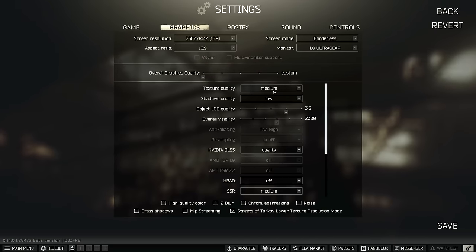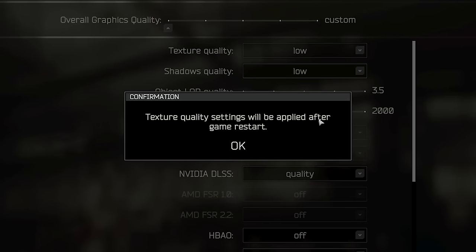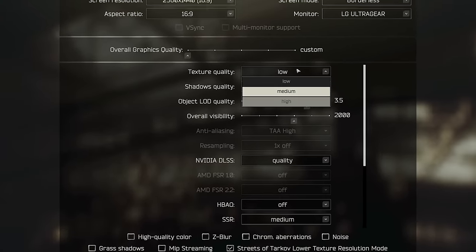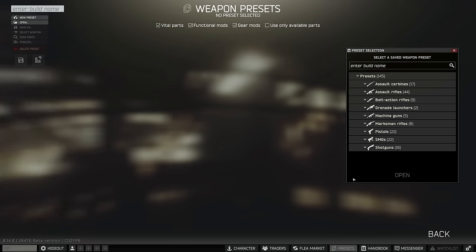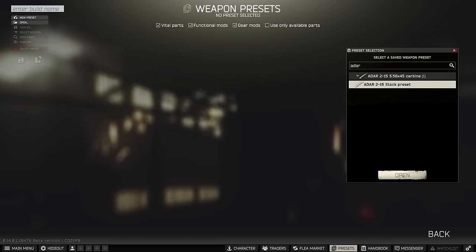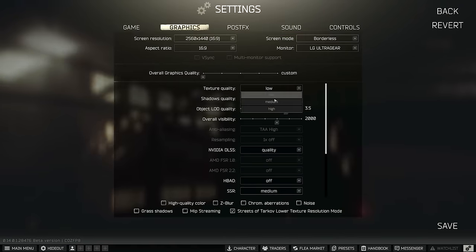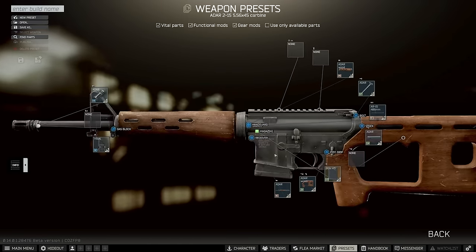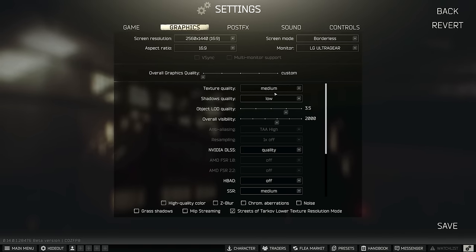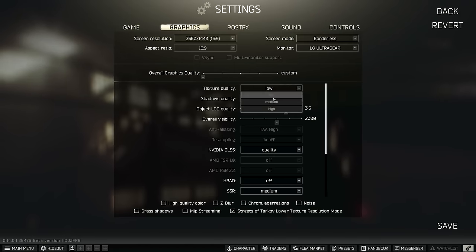I want to show you about texture quality - it does say that texture quality settings will be applied after a game restart, but this is actually not true. You can see this in the preset system: if I leave it at low and open up an ADAR in the presets, we can see the textures are quite pixely. If I go into settings, change this over to medium, save, and go back, these are now higher quality - the medium textures ADAR. So you can just literally switch stuff here without having to close your game and reload every time.